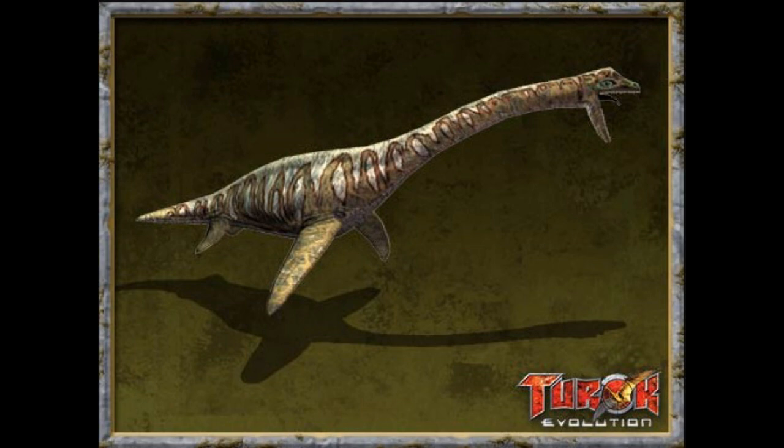So the Plesiosaur — or Plesiosaur if you're American — are first encountered in the level Death from the Deep in Chapter 6. They will attack the player if close enough and can be killed easily if they are above the water. If the player is at a very high area, they can attack from all the way below due to their long necks.